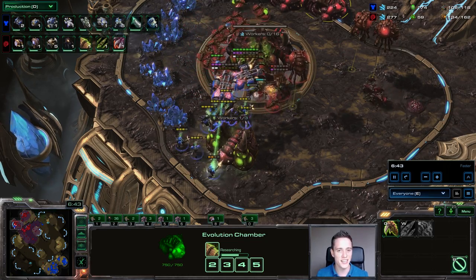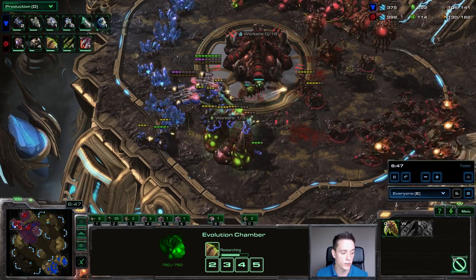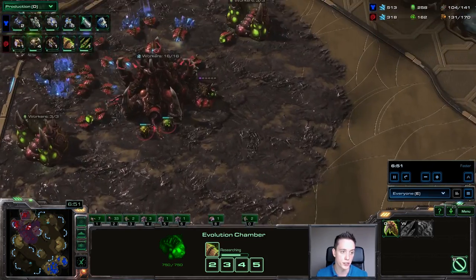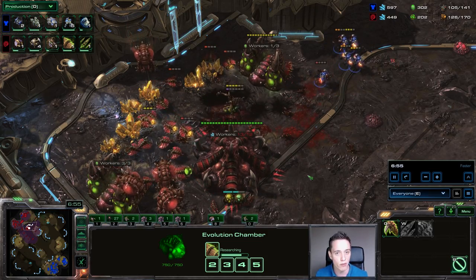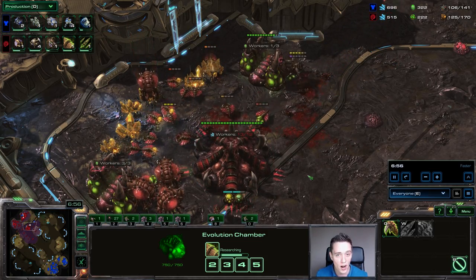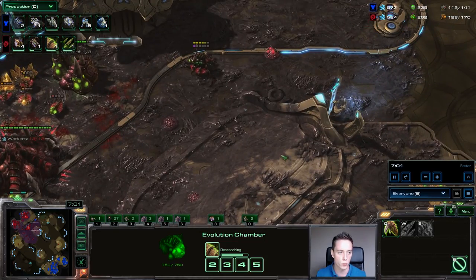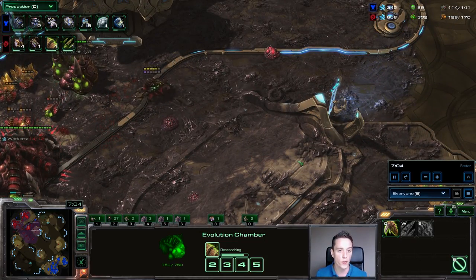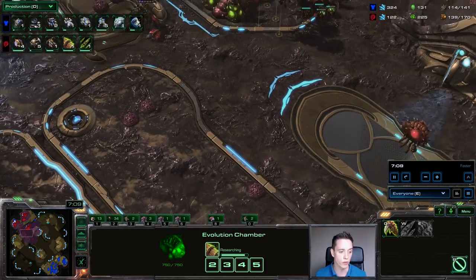In this specific game, you can see that Semper, the Terran player, is being very annoying with some drops — this is the reason why you want to split up your army. There's a bunch of Reapers pushing in and very shortly there will also be a drop in the main base. You need to make sure that, since you're playing a relatively slow army, you're splitting up your forces constantly, positioning your Queens well so that you can spot incoming units very early on. The Creep spread is also crucial to help defend early game aggression.